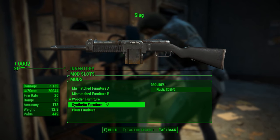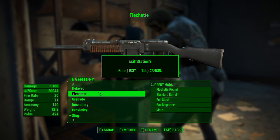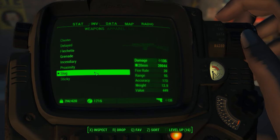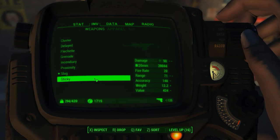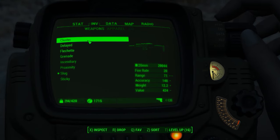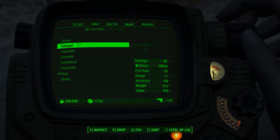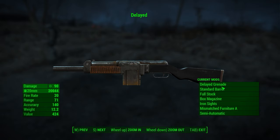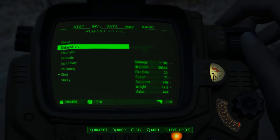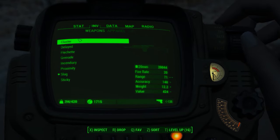My two biggest complaints: first, you can't tell once these guns are in your inventory what shoots what. They all just say '20 millimeter' and then different damage types, but unless you hit X on them and check the current mods, you can't tell what they do. So I had to rename them all manually — they won't say 'cluster grenade,' they'll just keep the normal name.